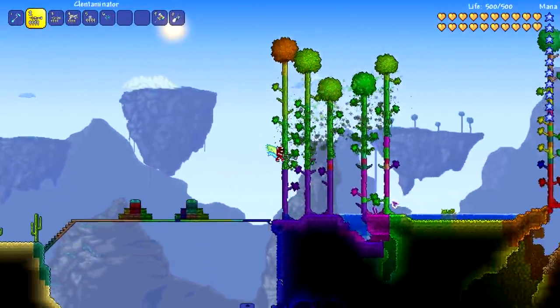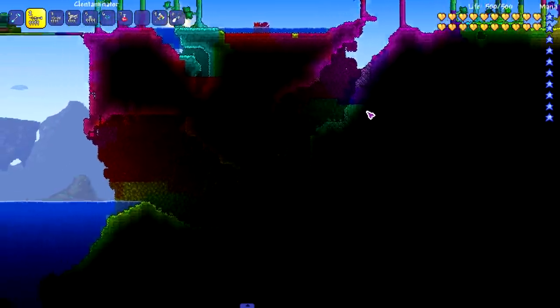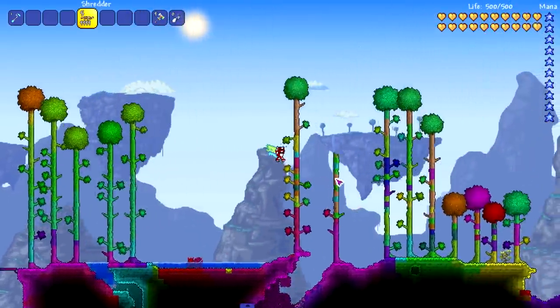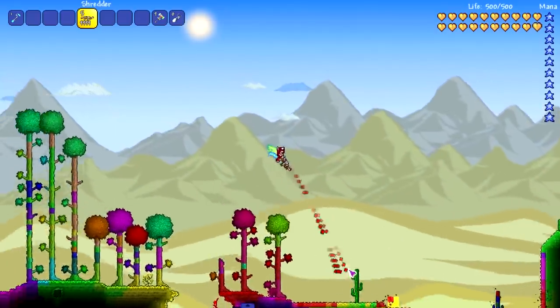I just want to paint the whole entire world, but I can't because we're going to be in this world for a long time and I don't know if I can stand the colors looking like this. Thinking of some fast-shooting weapons that keep the bullet type the same — we got the Shredder here, this keeps the bullets the same if you right click.